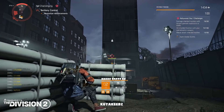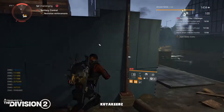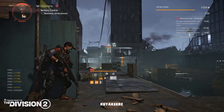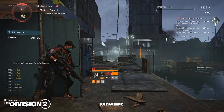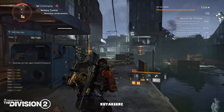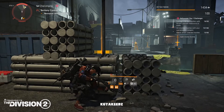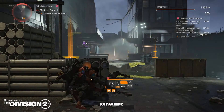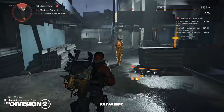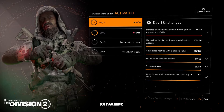Eliminate Rikers — this has to be in New York. The Riker areas are the Financial District and Civic Center. The last challenge is to complete an enemy mission on hard difficulty or above. I highly recommend running either the James Dragov mission on Wall Street or Theo Parnell's mission in Civic Center. You should be able to finish the Eliminate Rikers challenge and the last one with ease by doing so.